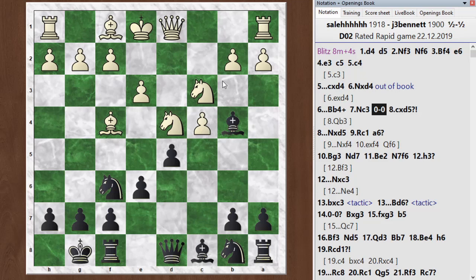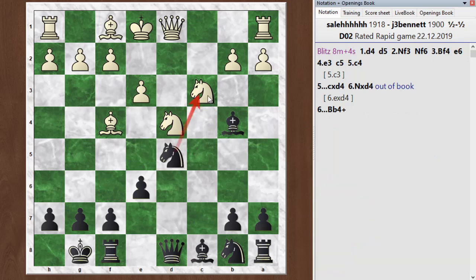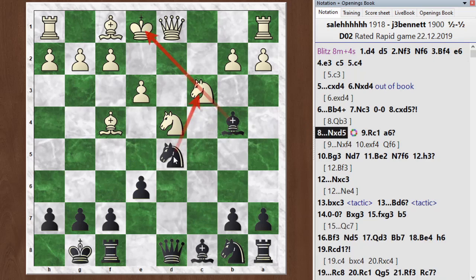Although the chess engine thought that taking here was a mistake. It would just develop with the queen — queen to b3, queen to c2, or drop the bishop back to g3. A lot of reasonable moves. This does help my knight come forward and puts more pressure on his knight, and I'm hitting the bishop as well. So now I have the advantage. At this point it switches to the advantage, although I didn't exploit it.